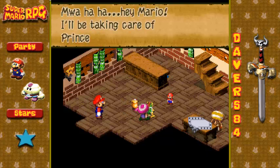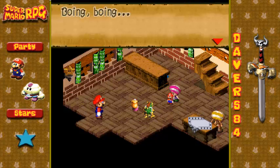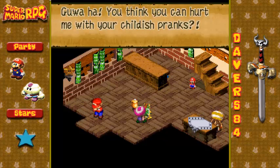Mario, help! We're taking care of Princess Toadstool now. Boing, boing! Super jump attack! So yeah, we see — we find this little boy, and he's playing with these dolls.